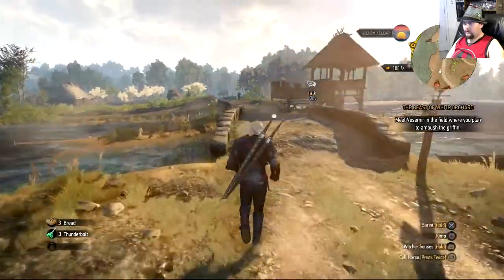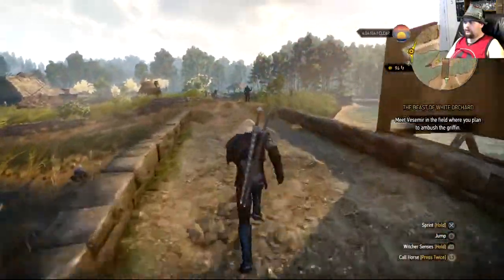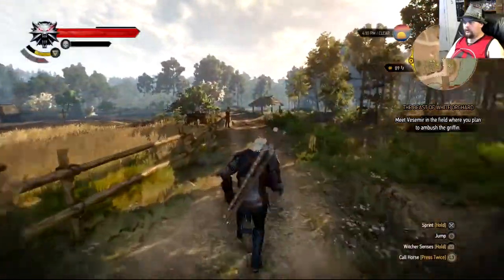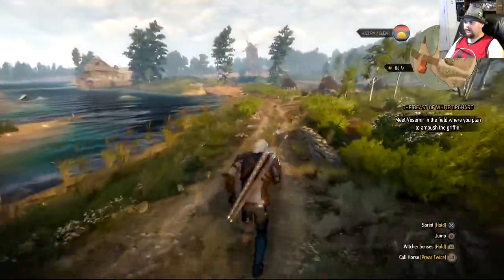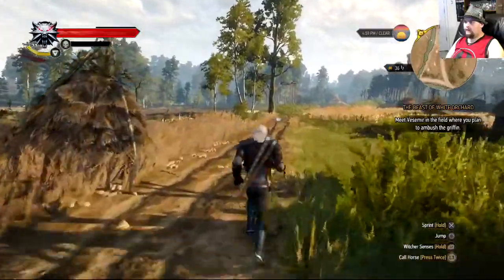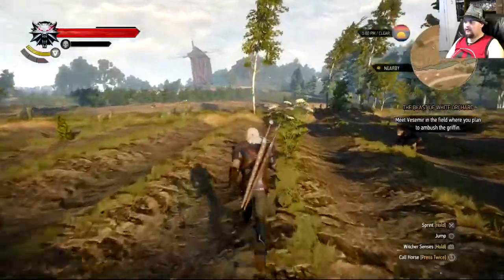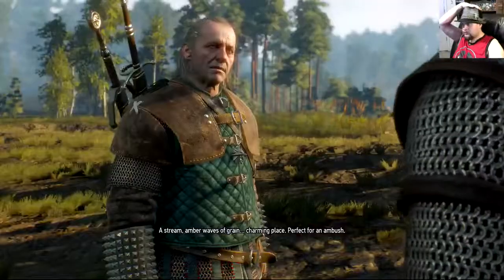There we go, I think now we're all fixed. Probably should call my horse, but it's not that far a distance — if I can remember how to get there and not go the wrong way. Right here — stream, amber waves of grain. Charming place, perfect for an ambush.